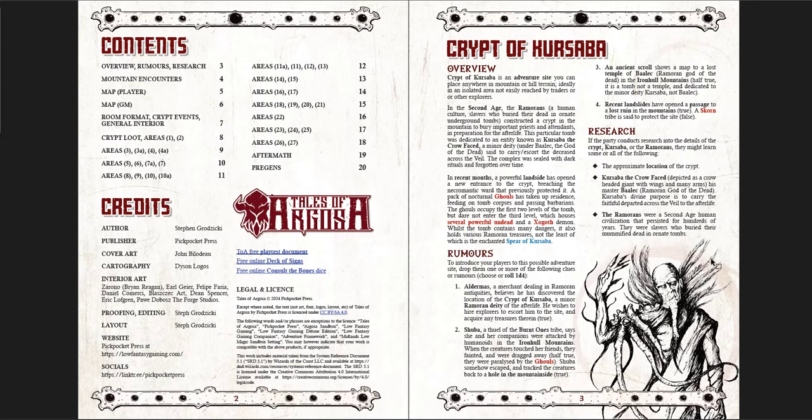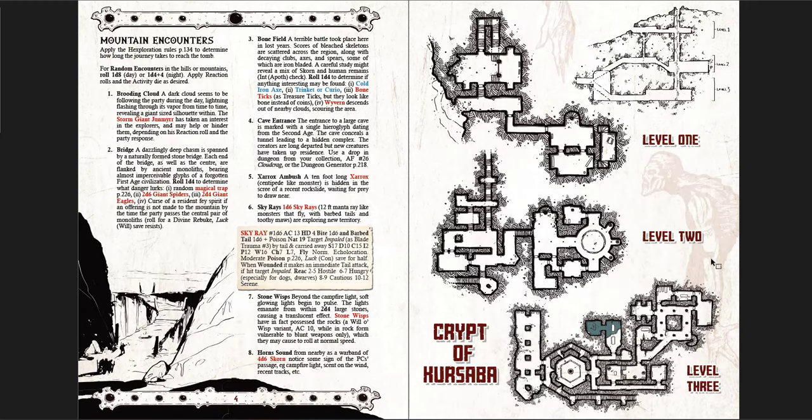Essentially you have this tomb that has opened up over time — a landslide opened up a new section and there are some ghouls in there, with a really powerful creature down below. But there are also magic items. So it really is a location-based adventure. There's not something happening that the players need to go and disrupt — it's really just a place. Players can go in, there are undead and creatures inside, and there are treasures to get.